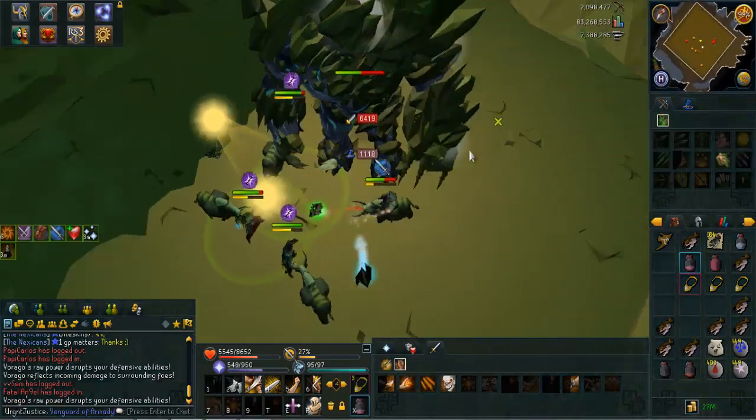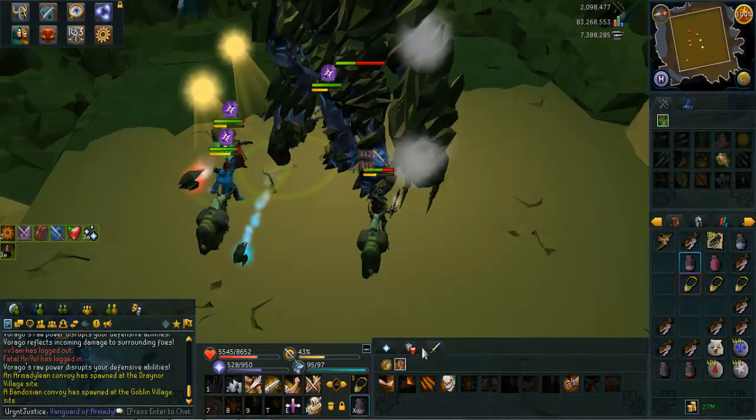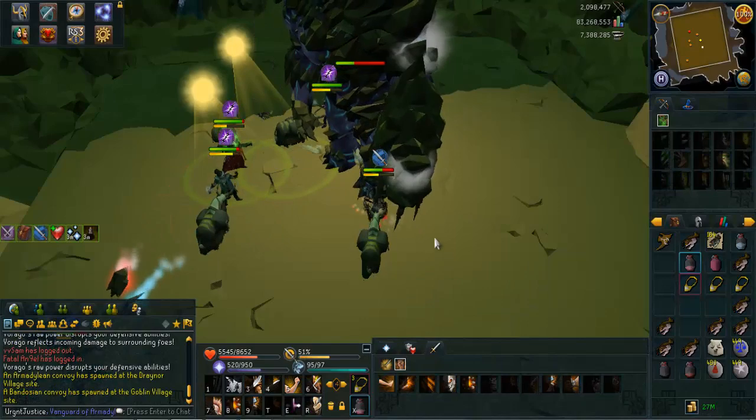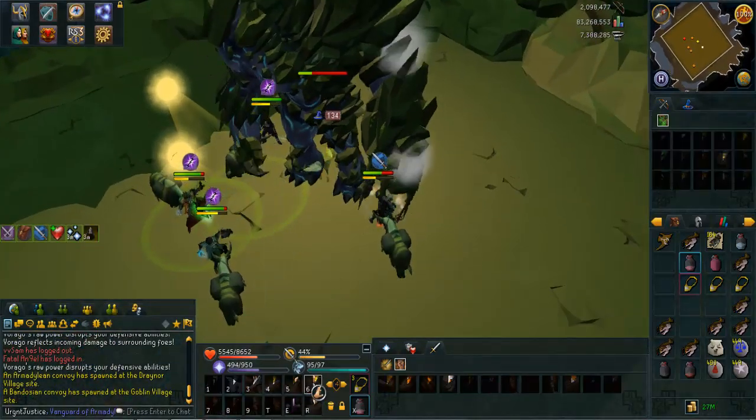It'll hit the first person, who will then go out of the square. Then it'll hit the second person, which in this case was me, and then I will move out the square. You then leave two DPSs within that mage DPS square, and the green bomb will alternate between them until it disappears.